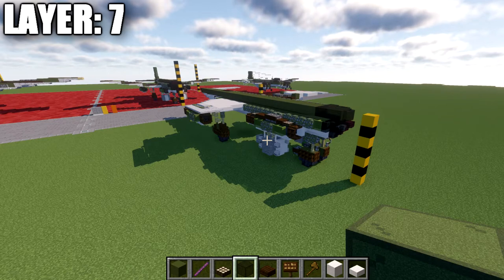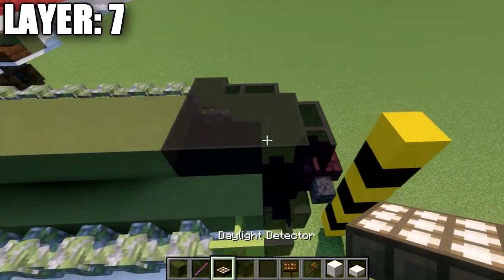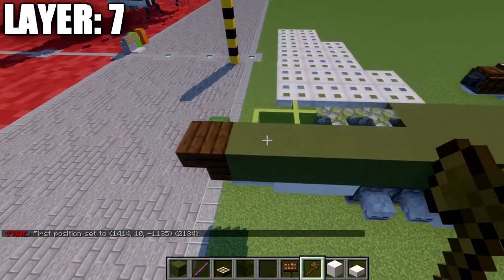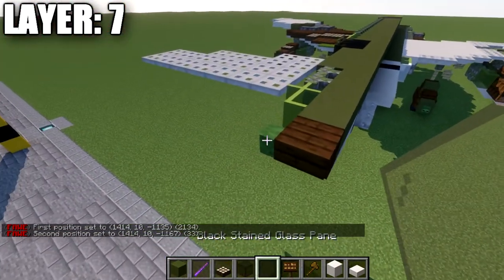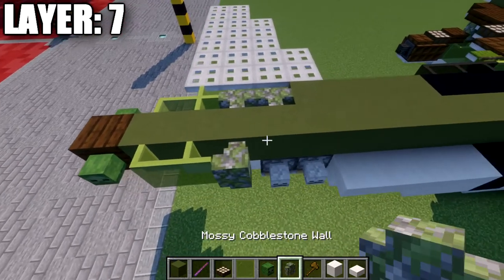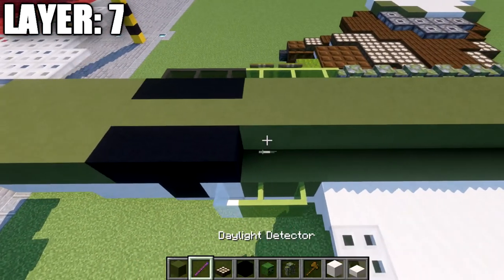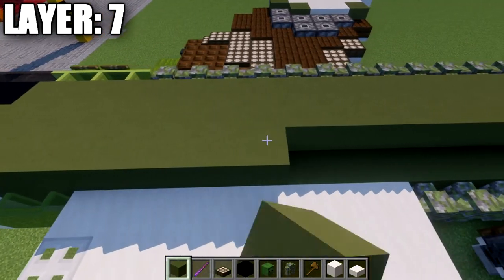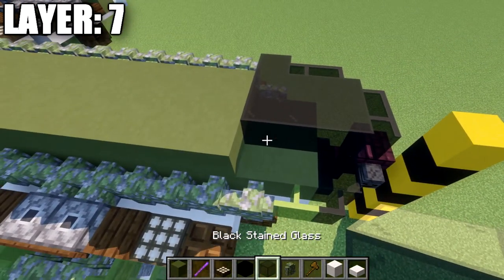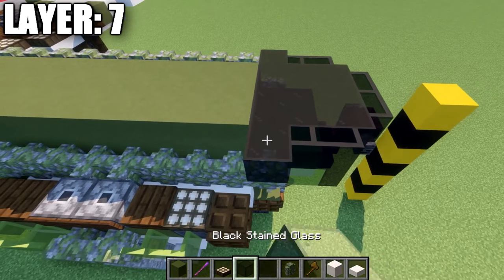Moving into layer seven: place a black stained glass pane on top of the narrow brick stair, then three black stained glass blocks back. Take green terracotta and place a long row down the center for a total of 33 blocks, then a dark oak wood upside-down stair on the back with zombie heads on both sides. Go forward with two green stained glass panes and two mossy cobblestone walls. Then place four green terracotta, three black concrete, and 22 green terracotta blocks going forward. Place three black stained glass blocks forward, a black stained glass pane, two panes, and a black stained glass block.